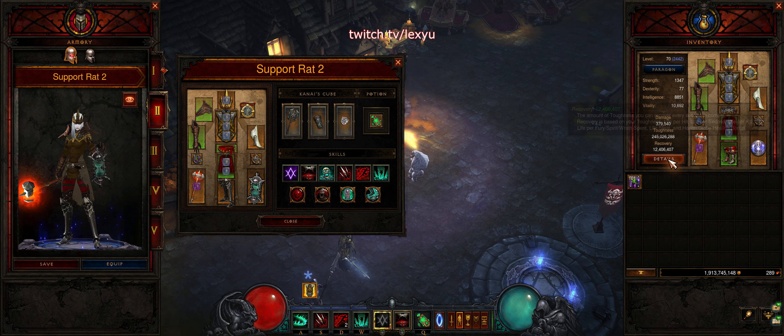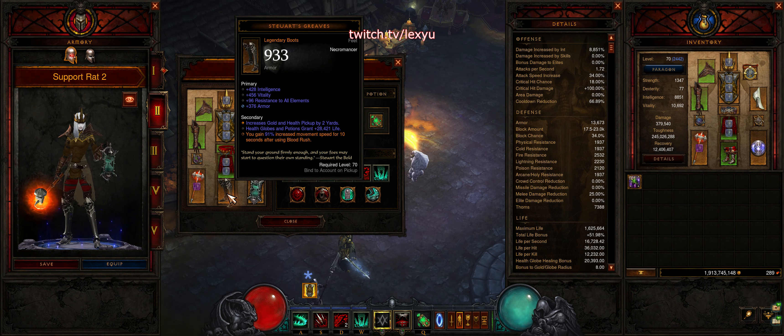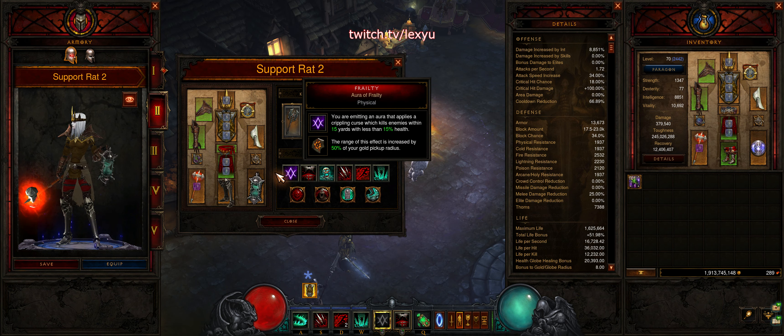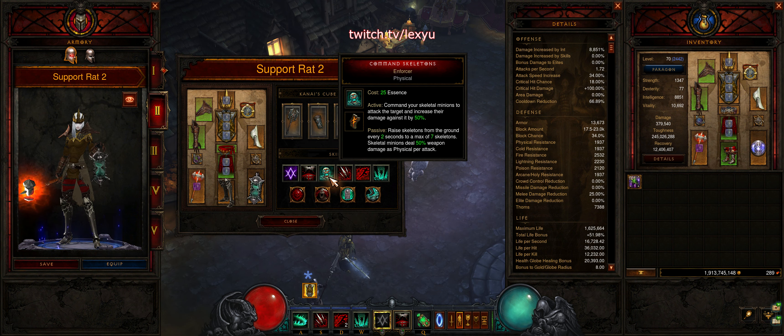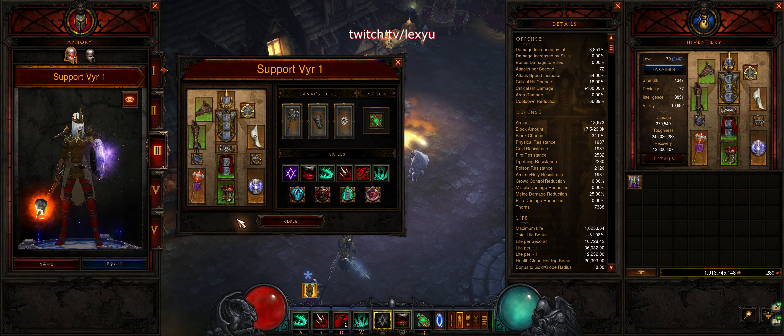The Advanced Support build for Rats drops defense for faster movement. You'll need to move fast and lead the group so you can freeze all the enemies. This build gains Stuart Greaves, Lost Time, and Fueled by Death to move quickly. The Esoteric Gem can be changed to Toxin if you can still survive. Death Nova can be switched to Command Skeleton's Enforcer. This skill can be spammed at the same time as Corpse Lance, unlike Death Nova.